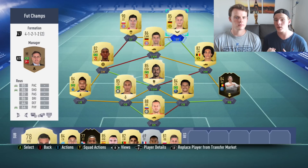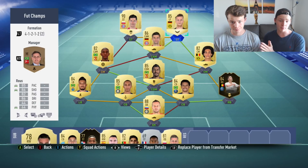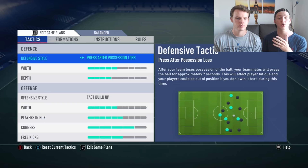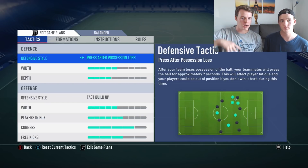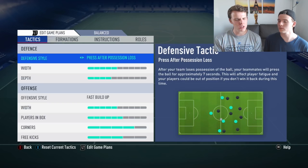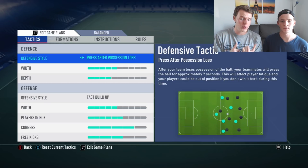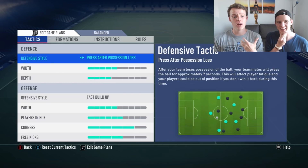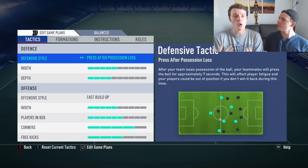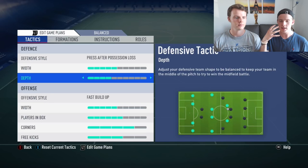Now let's talk custom tactics. The formation in FIFA 19 is great, but what you do with it is the most important thing. We use a balanced custom tactic setup. We may do a full detailed custom tactics video later, but first I want to play the first FUT Champions to see what works best. We use 'press after possession loss' because we love to have possession and control the game. We've set width to five and depth to four.